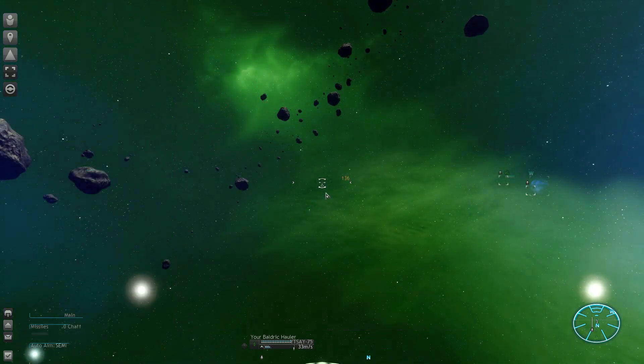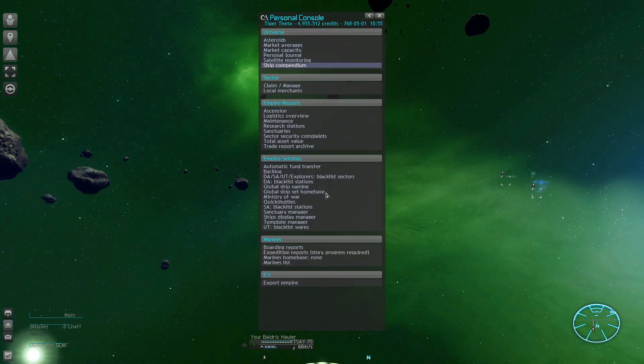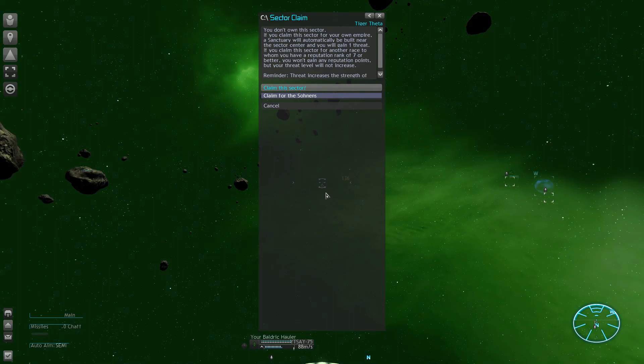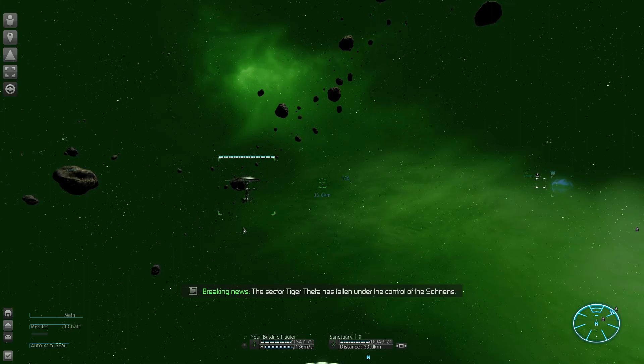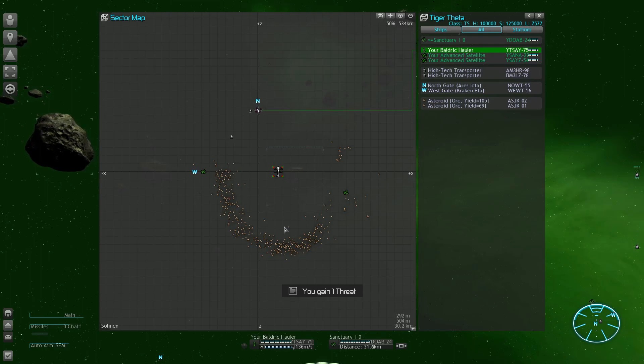Now we can finally put a claim on this sector. To do that, we are opening up the personal console, and under claim/manage you can decide what to do with this sector. Later on, when you have more reputation with the races, you can also expand their territory. But we want the sector for ourselves, and therefore we are going to claim it for the Sonnen. This will spawn a new space station right away and inform the world about our new endeavor. You will also get a message that your threat has increased by one.